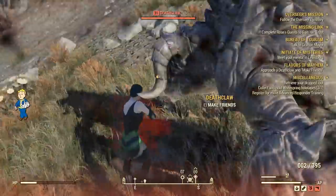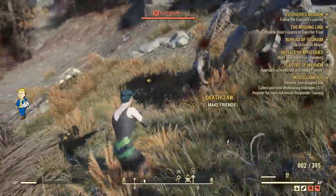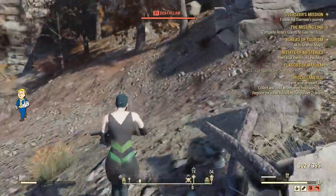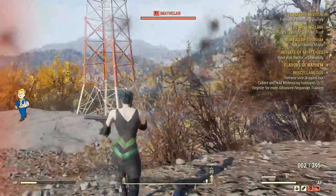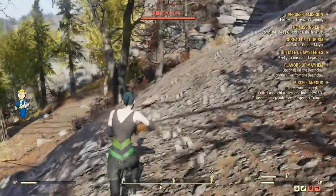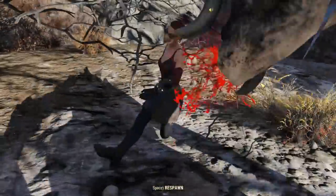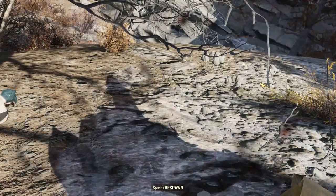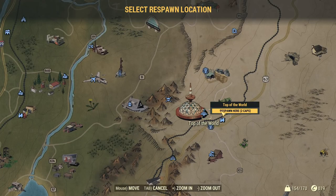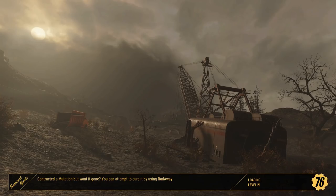He hits really hard. I managed to click the right button before I died, so that's something. Then you can just get the hell out of there — if you can, of course. I couldn't. He kept chasing me and eventually killed me, but that's okay. The important thing is to get the quest update, which you will if you click the right button. It doesn't matter if you die.